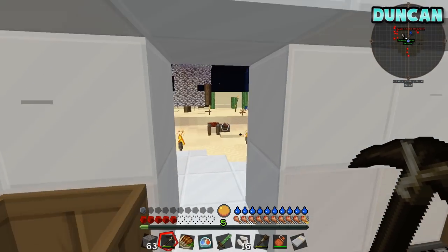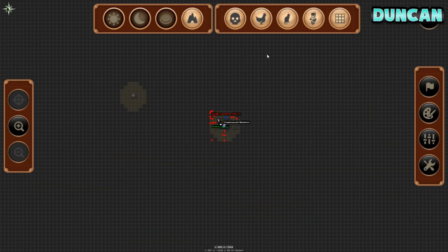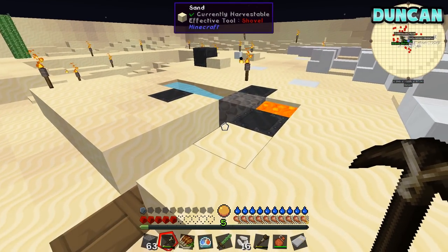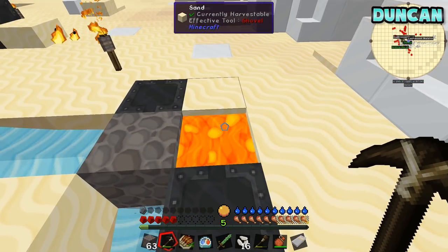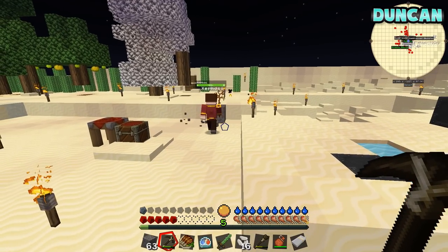At the end of the last session, Duncan, we had a quest to do. We had some massive lag, and we figured out it was the block breaker. Yes, the block breaker was causing us to have literally no FPS. We broke the block breaker, but we've got loads of cobblestone backed up. I was doing a bit of hammering cobblestone.